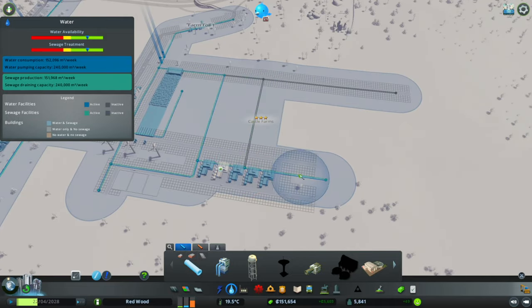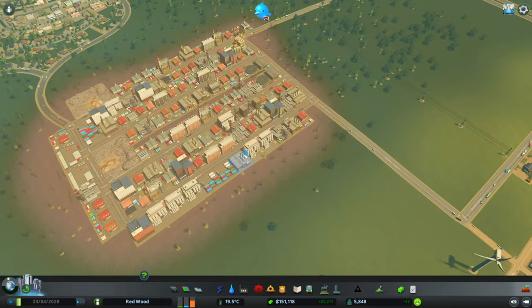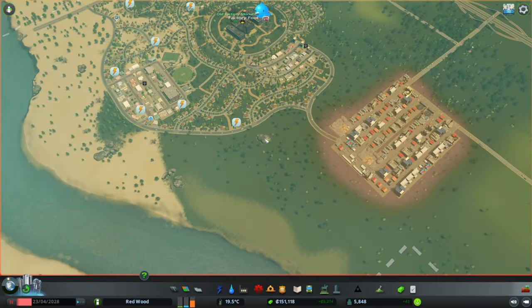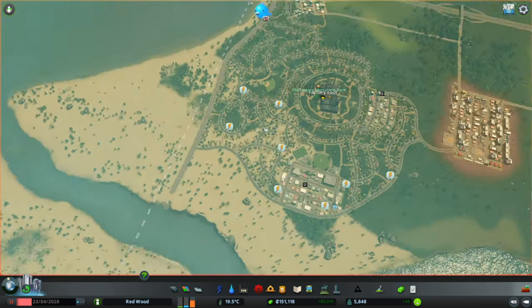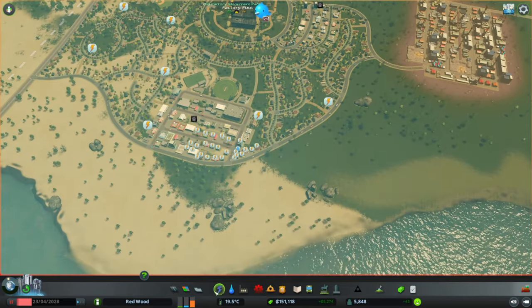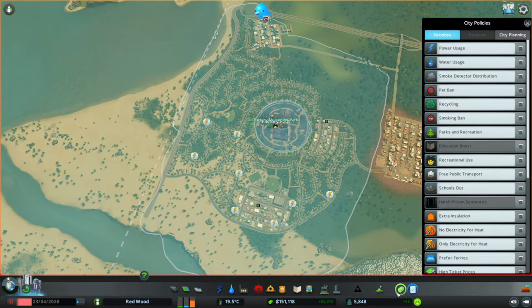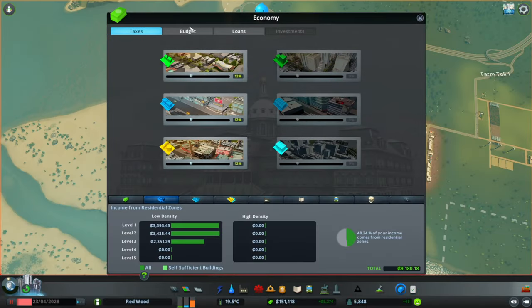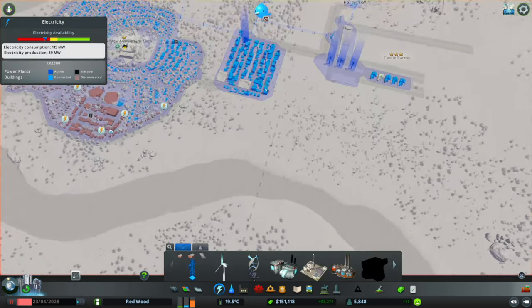I am looking forward to Cities Skylines 2 having water and electricity already built in - it's a quality of life improvement. But we're missing out on some power - how is our budget for power? It's actually really high, so I think we need a new power station - ideally something greener.